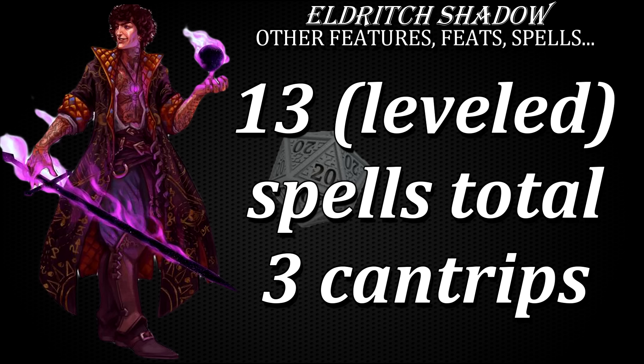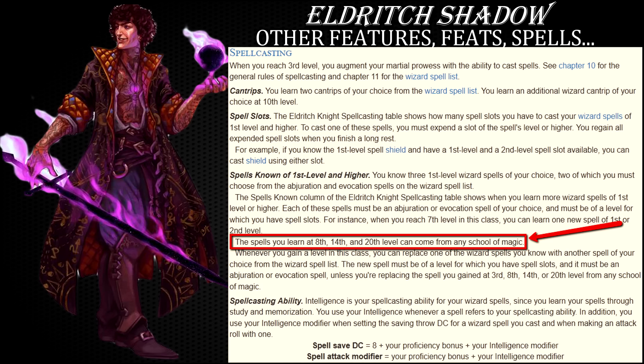And speaking about spells, you do get to learn 13 of them by the time you hit level 20. You learn them exclusively from the wizard's list and for the most part you are limited to only abjuration and evocation schools of magic, with fighter levels 3, 8, 14 and 20 allowing you to learn one more from any school. These choices will depend on the setting, party composition, DM's style and your own preferences.